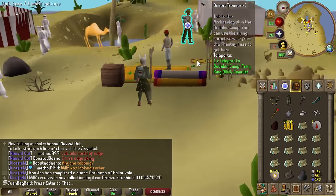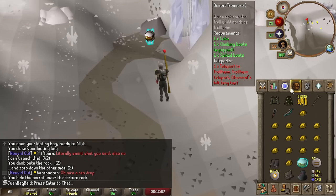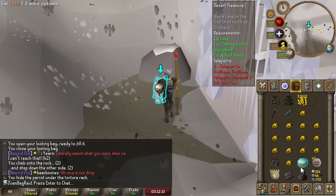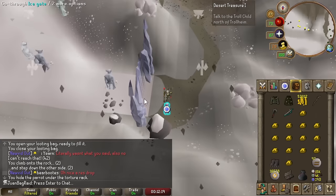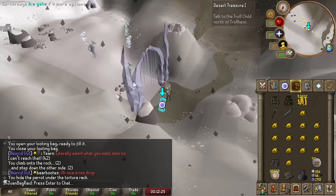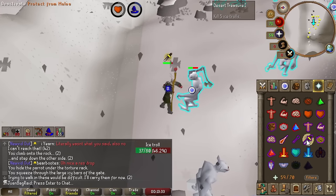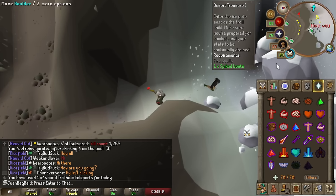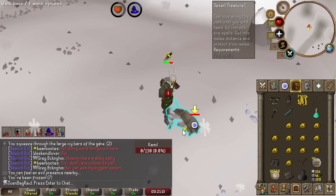Let's work on our Desert Treasure quest now. I have access to the easy combat achievements so I can use the hilts to get back here. Because I don't have any restores, I'm going to kill five of these and go back to reset my stats. I got a Desert Treasure section - that was a lot easier than I remember.